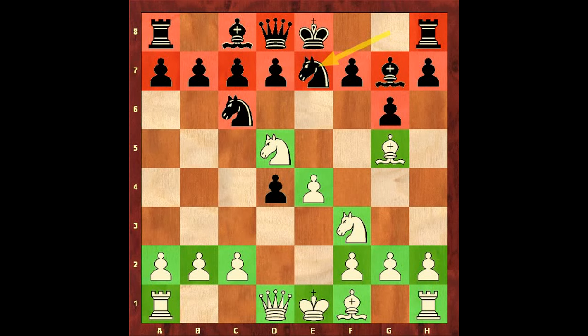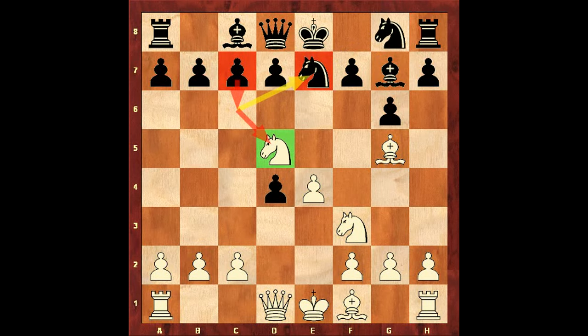Better was Nc2-e7. For example: Nd4, c6 — attacking the knight — with a small advantage for white. Let's go back to the game.